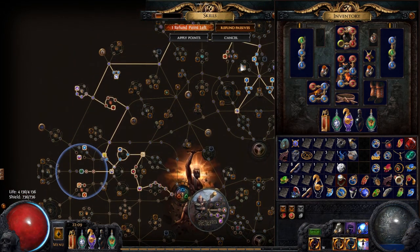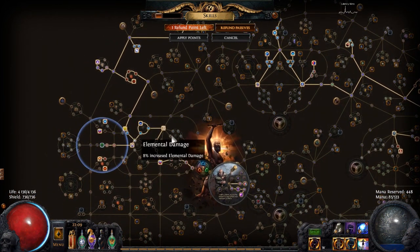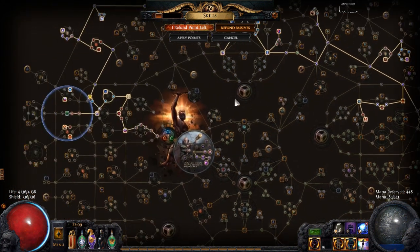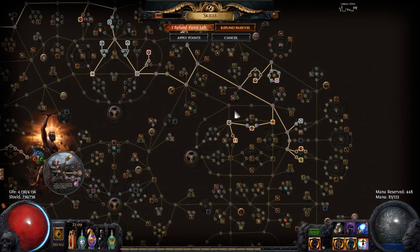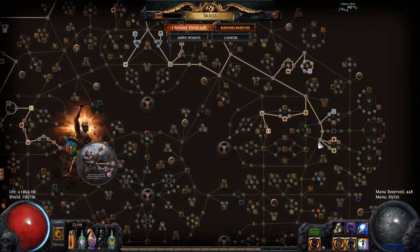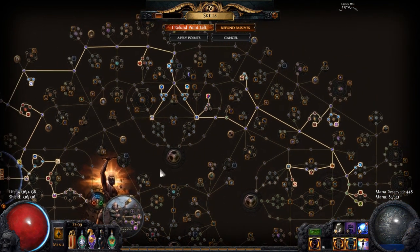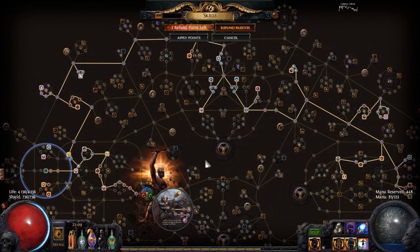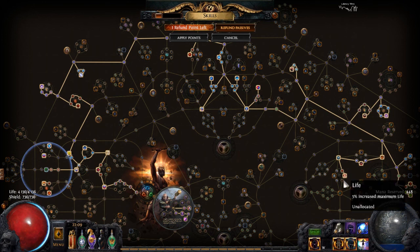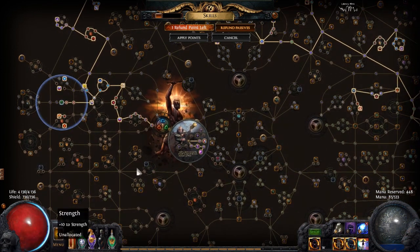You can see my passive skill tree here. I pretty much focus on getting as many charges as I possibly can. Power charges are the most important ones — I get all the power charges I can from the passive skill tree, and I have one from helping the bandits. I also try to get some Endurance charges, and I really wish I had more. Maybe I can get some from gear. When I level up, I'm going to take life — as much life as I possibly can get. I need more life in this build because I am such a glass cannon.